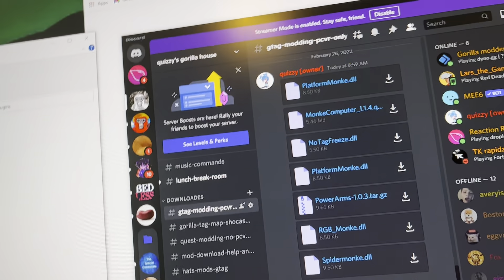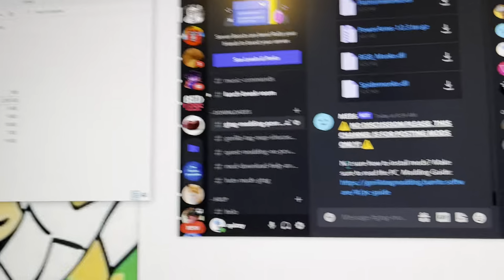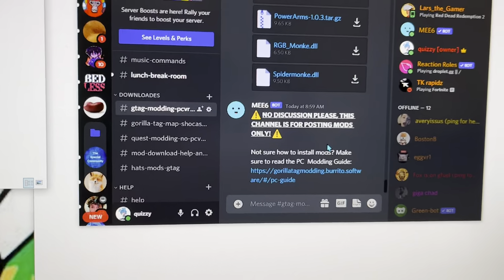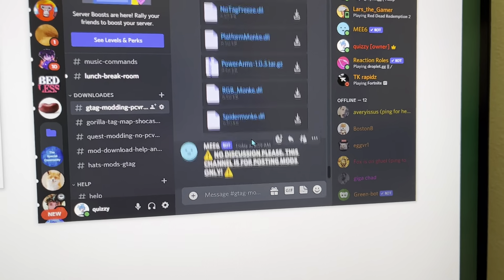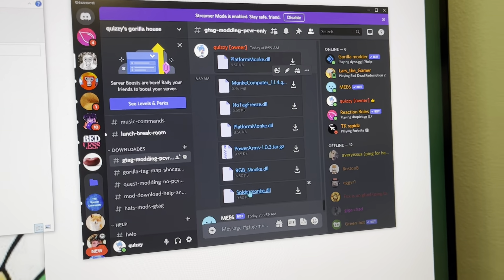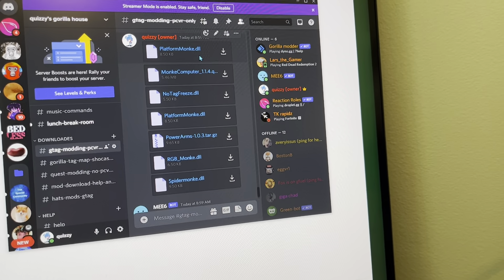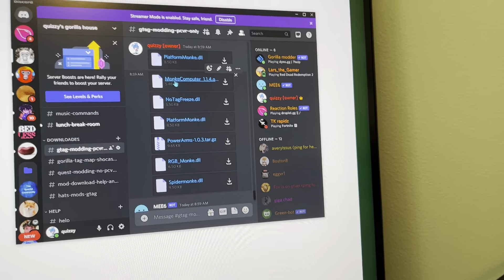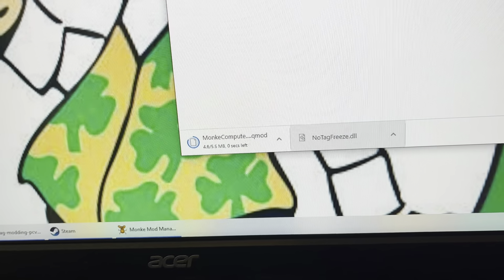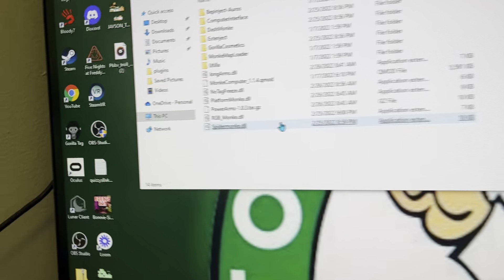The Monkey Computer will be in my Discord server at G-Tag Modding PC VR. In that channel we've got Platform Monkey, Monkey Computer, No Tag Freeze, Power Arms, RGB Monkey, Spider Monkey, and plenty more — though not all of them work. Download the Monkey Computer — that's the most important thing you need. Click on it, it should start downloading at the bottom, and once it's done just drag it up into the Plugins folder like I did for No Tag Freeze.